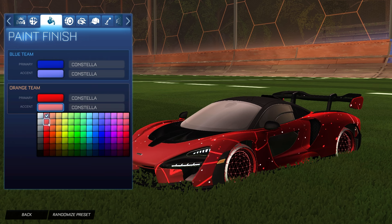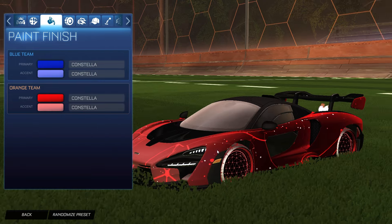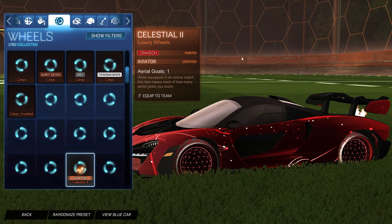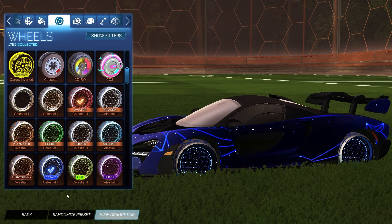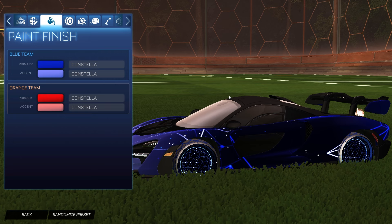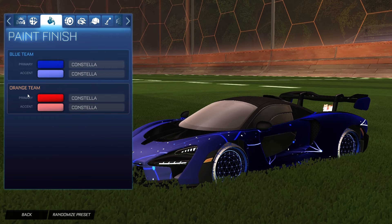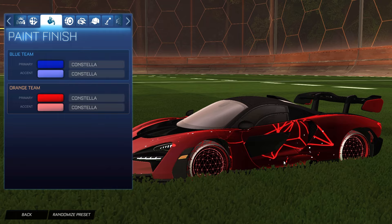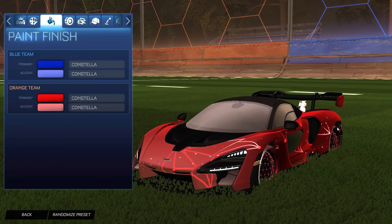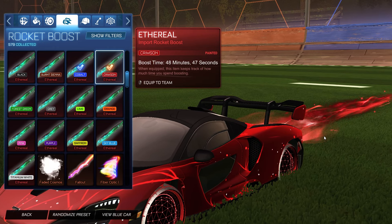You can set the accent to a slightly lighter color or to white, but I really like that purplish blue. For the orange side we have crimson as the primary with the accent as a beautiful light red. You can do a darker red if you don't like the front of the car being a bit too bright, or red-on-red if you prefer. For the wheels we have the Celestial 2 painted crimson for the orange side and Celestial 2 painted cobalt for the blue side.